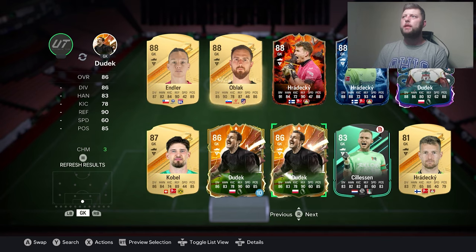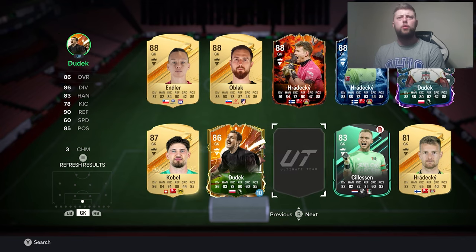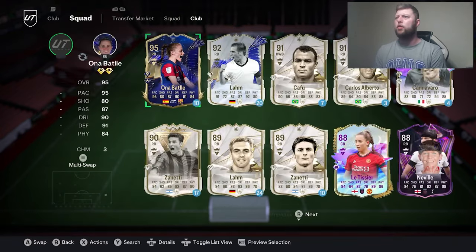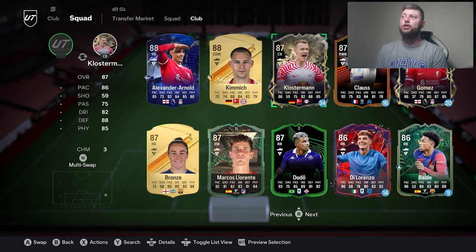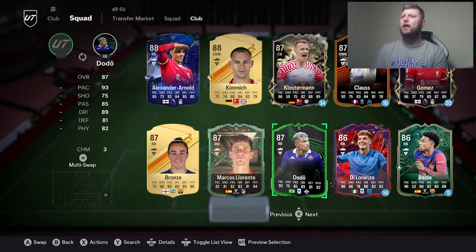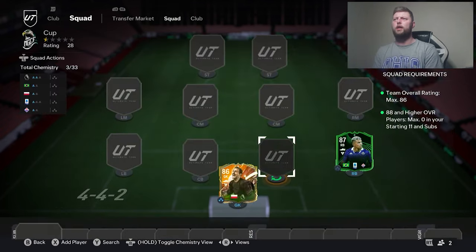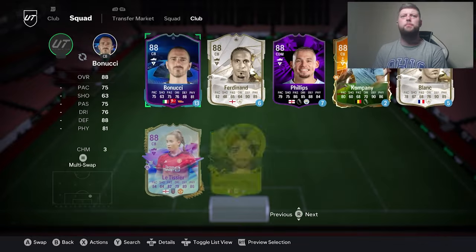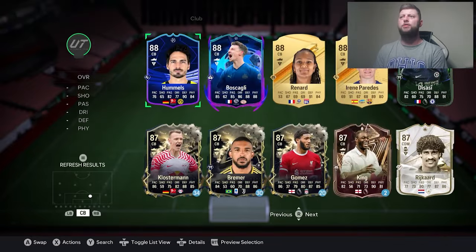You know what, I've been preaching Dudek so we'll go with Dudek in goal. Right back — I should be able to have my right back Loriente. I don't know if I've got anybody else who's actually a loan, so Loriente. 87 Dodo — yes, we'll go Dodo, why not give him a go. We unfortunately can't use our Virgil, which is a bit of a shame, but we still move on.